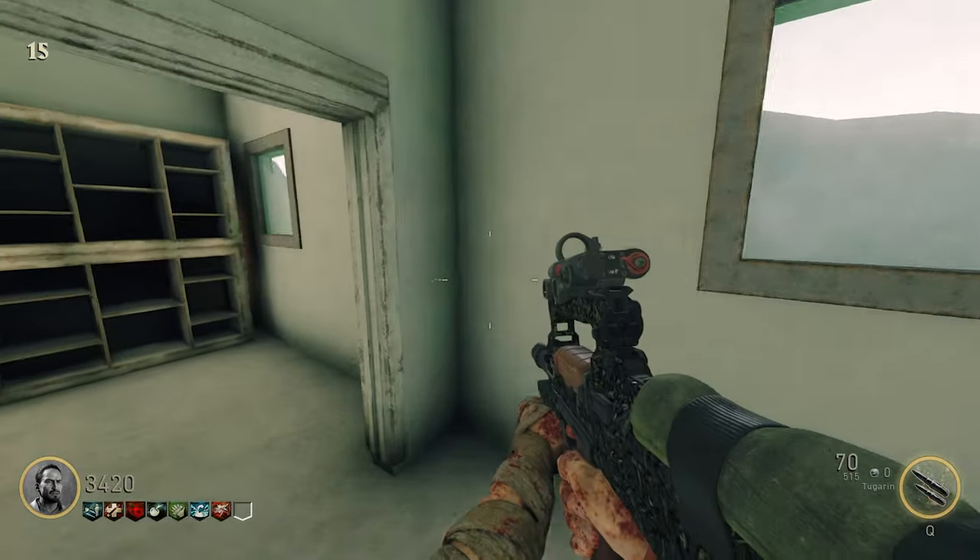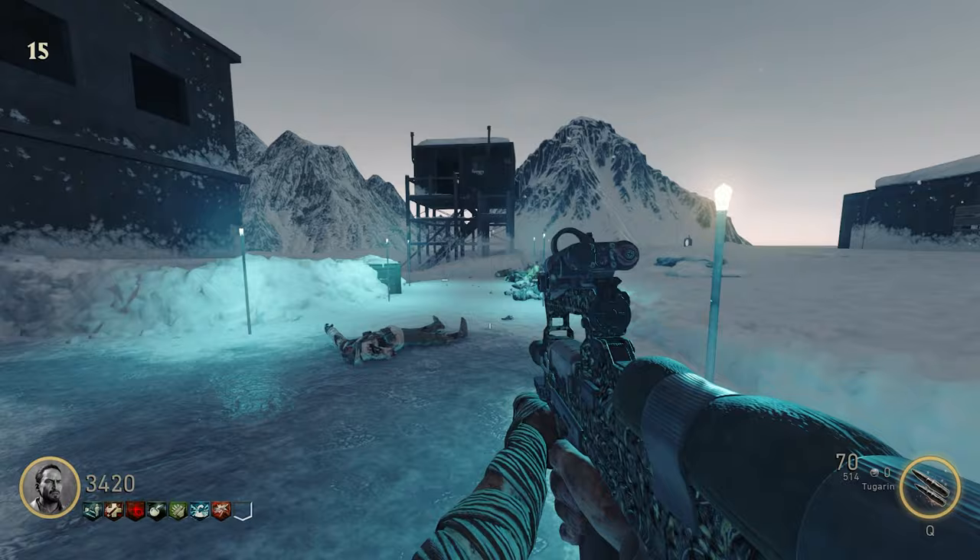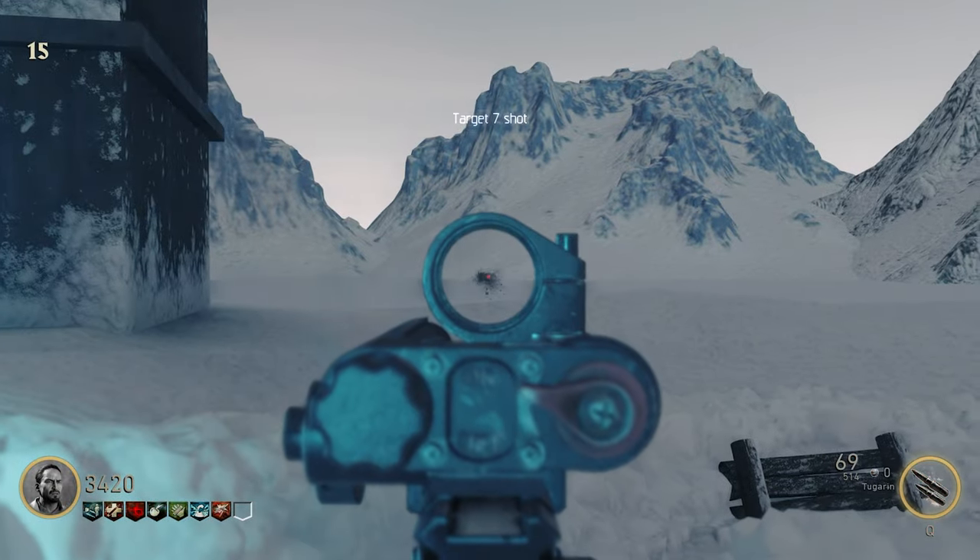For target seven, we're gonna make our way back inside the facility — you can find it right here next to the box. For target eight, let's go right back out into spawn; you can find it right next to this building.